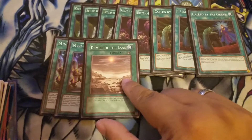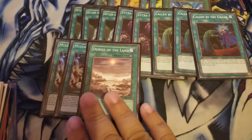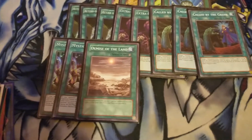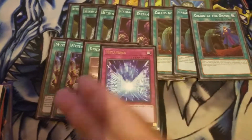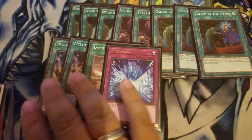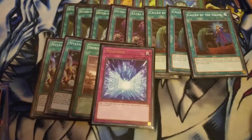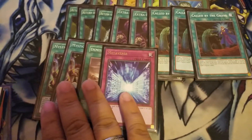One Mystic Mine — wait, one Land of Demise. If they special summon a monster, you can activate the field card from the deck. And one Metaverse — same purpose. You don't want three or more of these. It's basically to stop them from OTK'ing you first turn, but if you already have the advantage, it's still there to stop them from OTK'ing you.